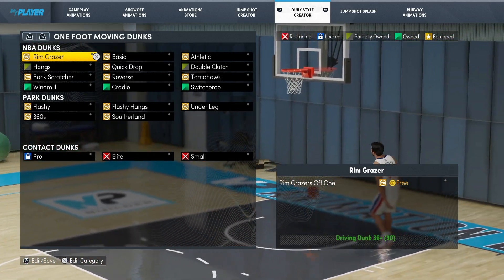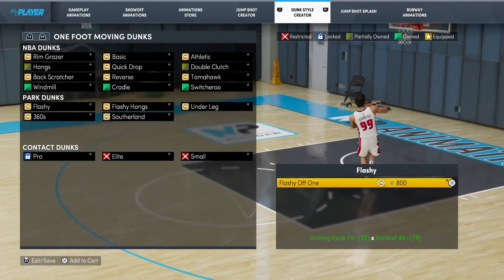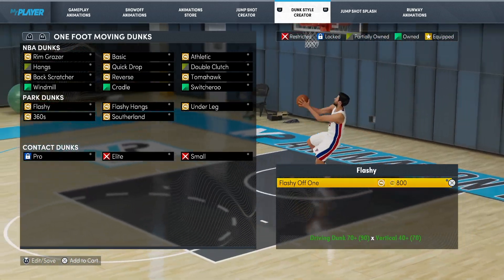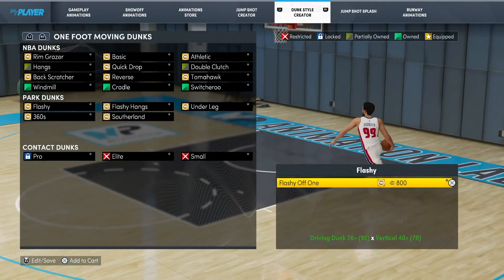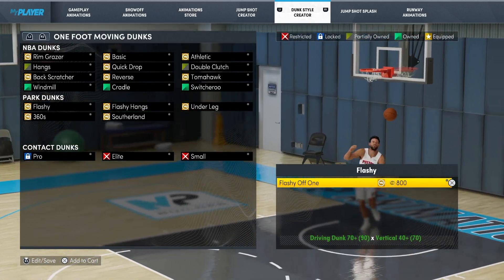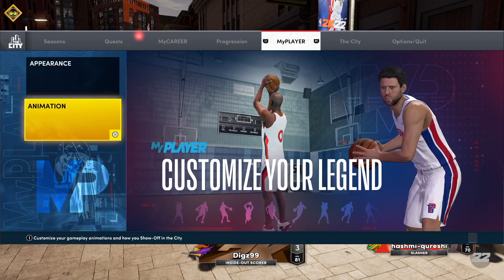So once you've added to cart all the ones that you want to do, you just purchase the ones that you want. Obviously they all cost virtual coins, so bear that in mind — you won't be getting all of them straight away unless you're paying out big bucks. Then you just add to cart, confirm your purchase and then you're good to go and you can dunk in My Career.